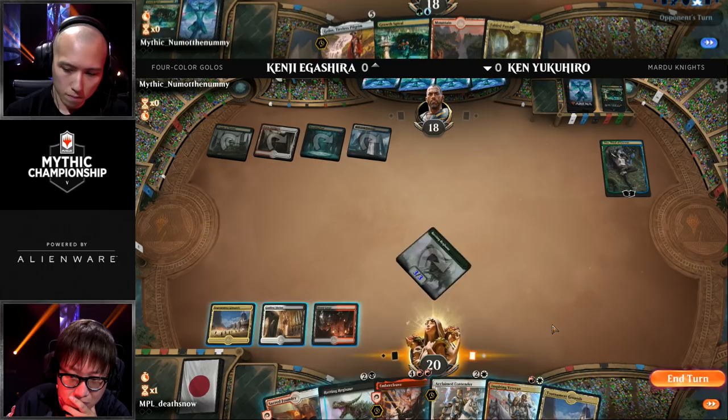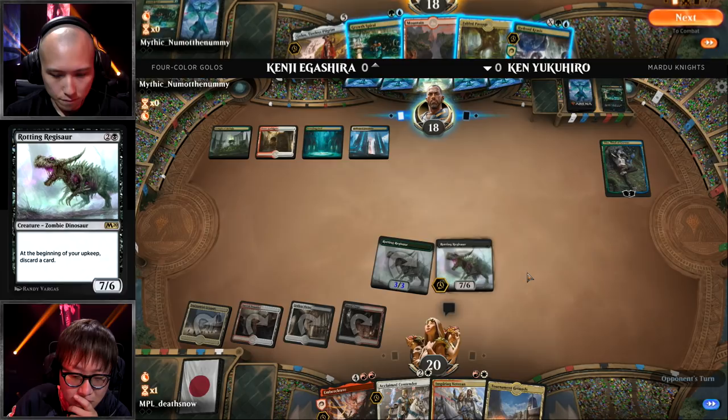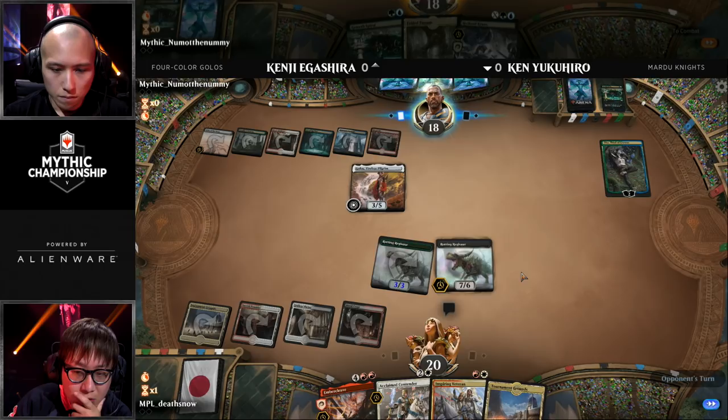The decision is always: do I have to actually attack Oko, or can I just concentrate on your life total? Generally speaking, Ken can afford to ignore Oko — which is insane — but not in this position. His hand was very slow. The play pattern for Ken's deck is that he plays a few cheap creatures to get in damage while Kenji sets up his mana, then uses Rotting Regisaur plus Embercleave to finish the game. He just didn't have that early part, but that means he has more of the late.